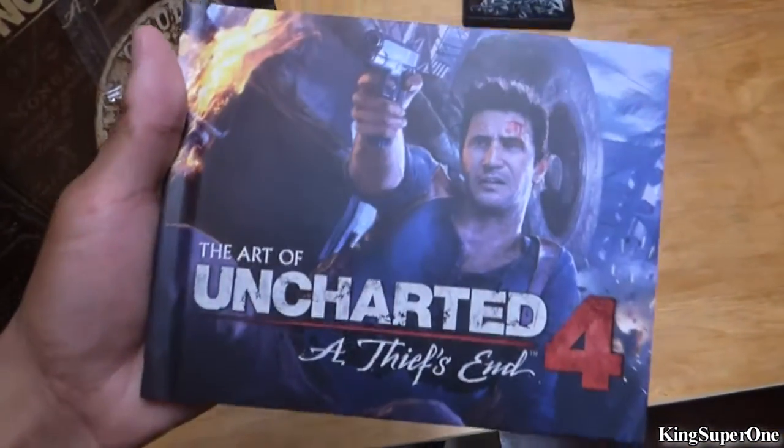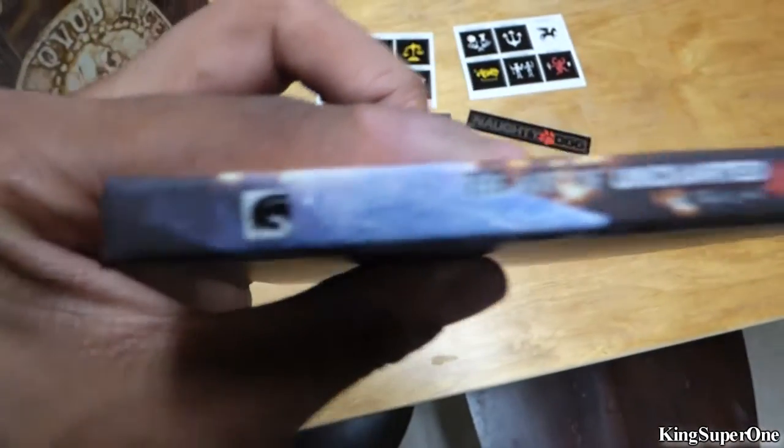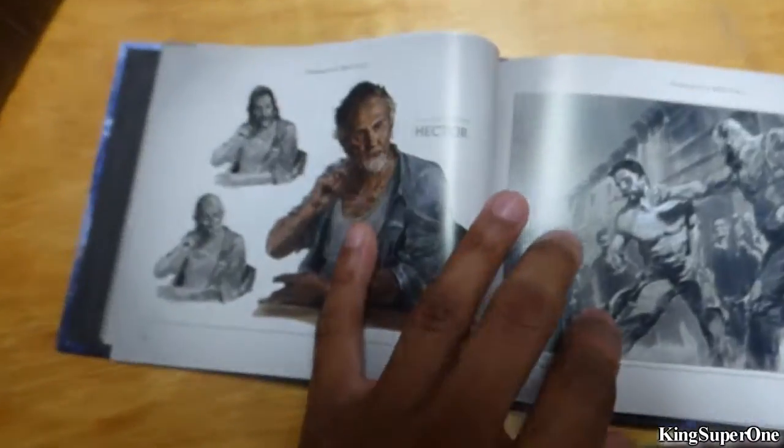Alright, and then we got The Art of Uncharted - we got the book for this. Here's the back, the side in case you guys care. It's from Dark Horse. I'll show you some pictures on this real quick - skip to some pictures, I think you can take a look at it quick.